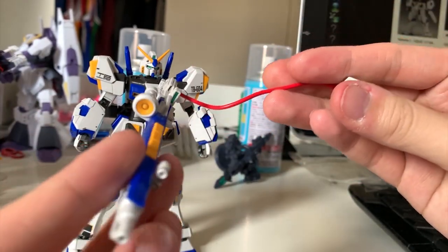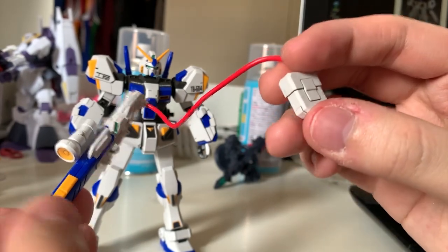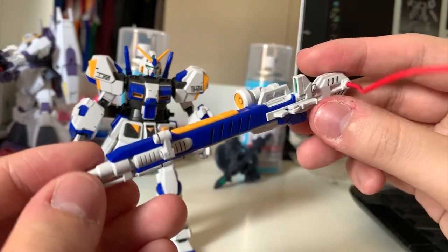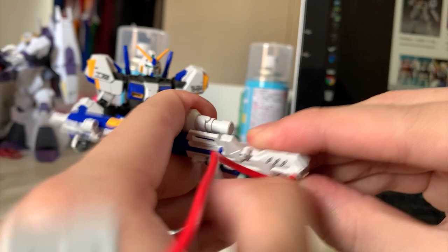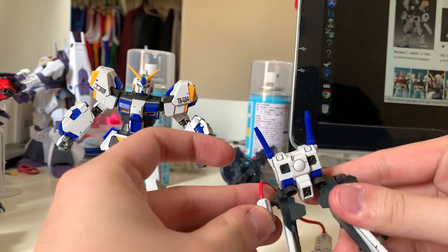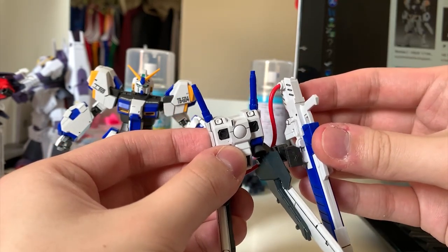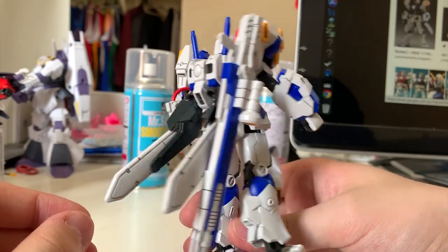Welcome to the signature weapon of the G04: the Mega Beam Launcher. It comes with a wire, a battery pack, and the launcher itself. On the sides you'll see cables that need to be repainted red. I love the appearance of this Mega Beam Launcher. The sub-handle can also move so you can hold it with both hands. To mount it on the backpack, separate the backpack, put the battery packs on the left side, run the line under the backpack, then plug in the launcher.